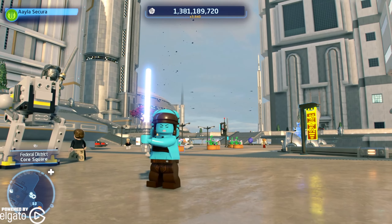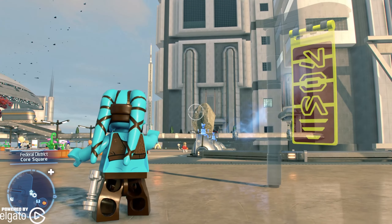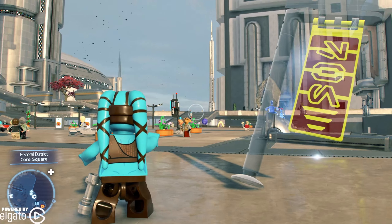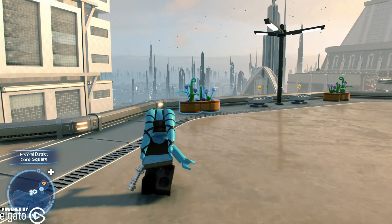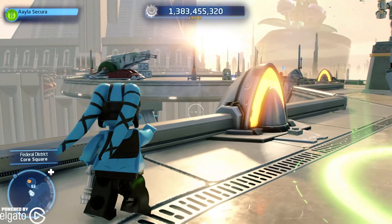She's got a blue lightsaber to match her blue skin, and she looks great. So we're just gonna mess around with her the rest of the way. But that is how you unlock Aayla Secura — you should be able to just find that in space, just kind of floating around. I hope you guys enjoyed. We'll see ya.